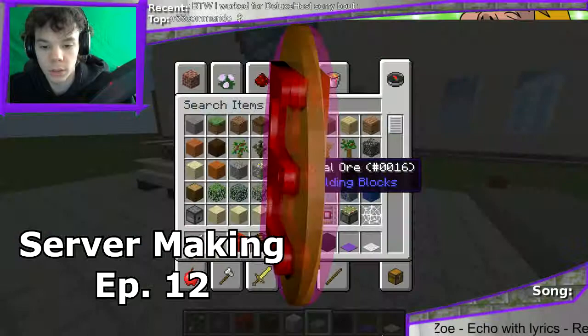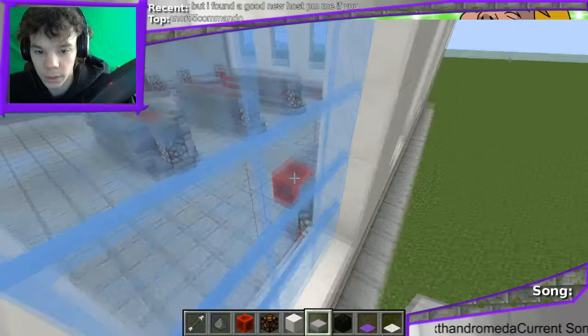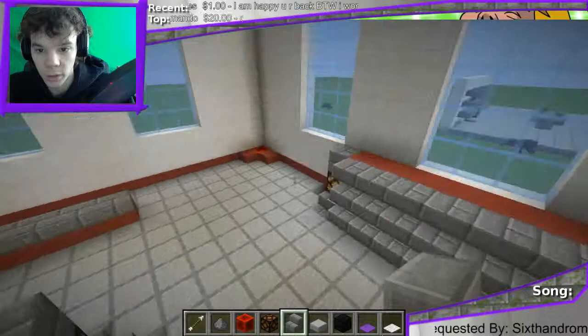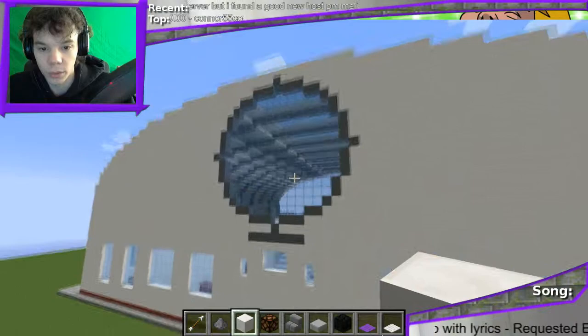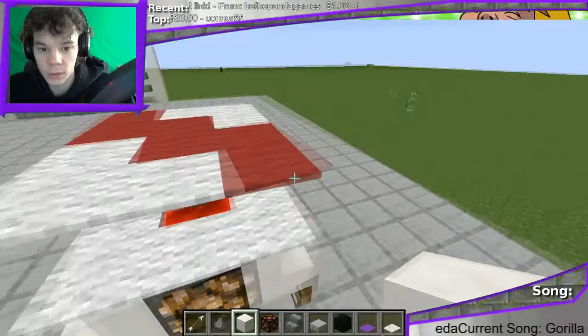Welcome back everybody. This is Eddie. Another episode of the server making. We're closing in on what I would call the halfway point of filling this place up. Today we're going to be focusing on a little detail stuff, something that's important for fixing our lighting issue in there — and that is some kiosks that are around.